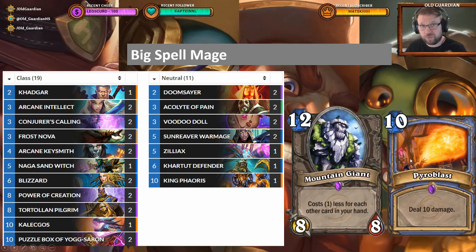The other alternative is to go with Pyroblast and the Naga Sandwich, trying to have that burn at the end. It could be a Big Spell Mage shell with Puzzle Boxes, or it could be a Freeze Mage shell with board freezes. Either way, clearly the new cards are giving Mage a lot of new options.